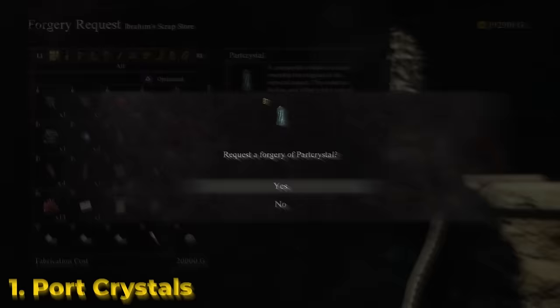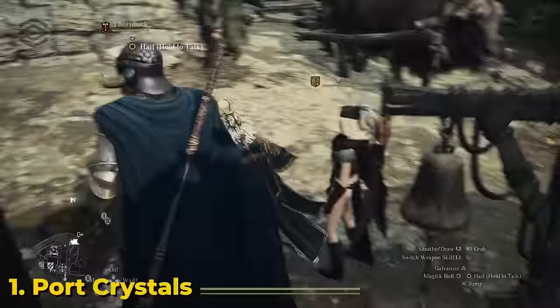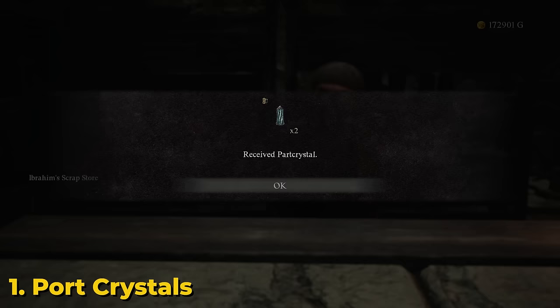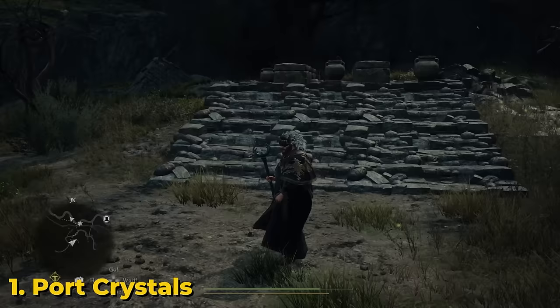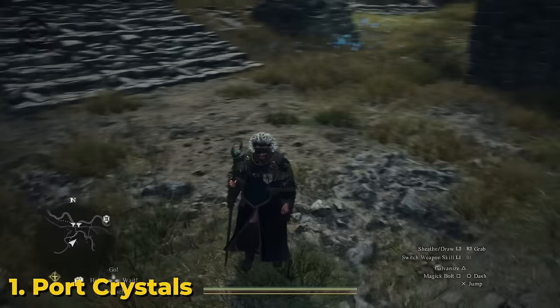Let's move on to all the cool forgeries, starting with the port crystal — the forgery is called the 'part crystal.' This is really what got me started on the whole idea of forging everything, because fast travel is a very important thing and everyone's complaining there's not enough. Unfortunately, the part crystal doesn't do anything — it doesn't actually function as a port crystal. It costs 60,000 for the first one and 20,000 for any additional ones.